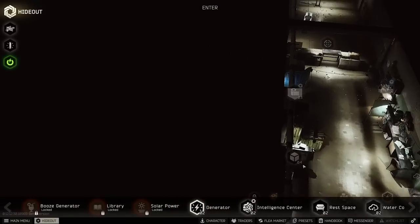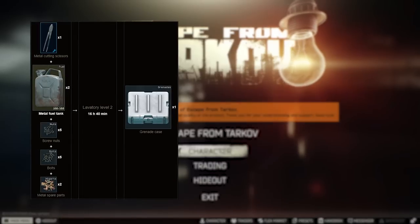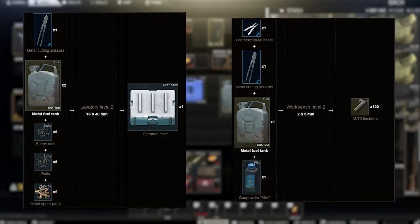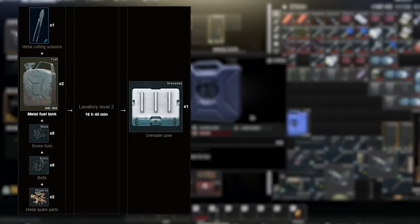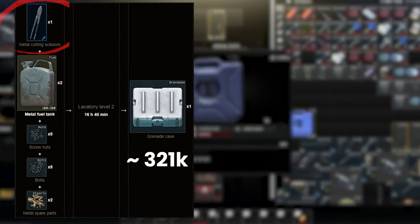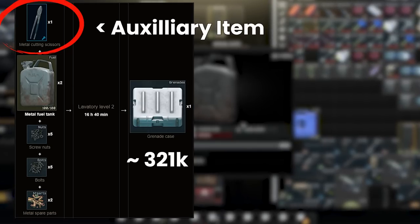Next, once we've used the fuel we can do something with the cans to hopefully make some money. With the metal fuel tanks we can either make grenade cases or flechette cartridges. For grenade cases, prices are flying all over the place, but using screw nuts at 17, bolts at 40, and metal spare parts at 18 gets us to a cost of 321k, assuming that the fuel tanks are free at this stage.